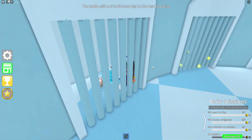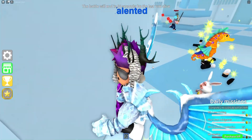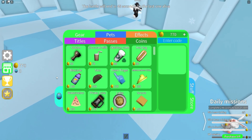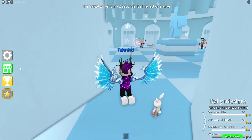Let's get into all these new working codes now. If you don't already know, in Epic Minigames to claim codes, go to the left, click on the Shop button, and the code menu will come up. These codes are in no particular order, so let's just get into it.